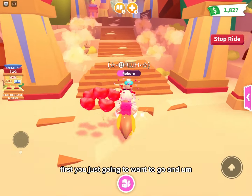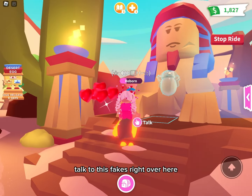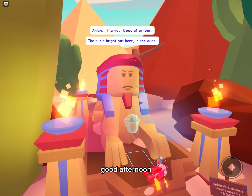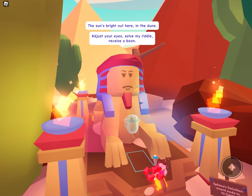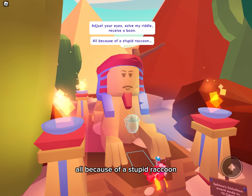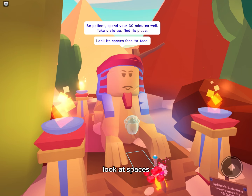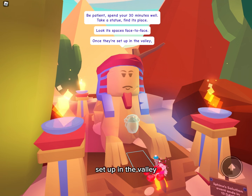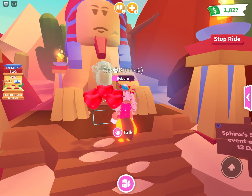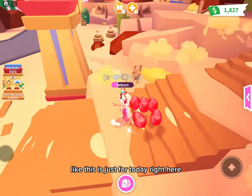Basically, first you're going to want to go and talk to the sphinx right over here, and you're going to press this talk button. It will say the riddle: 'Be patient, spend your 30 minutes, find a statue, find its place, look at spaces face to face — royal dinner egg, that's the finale.'